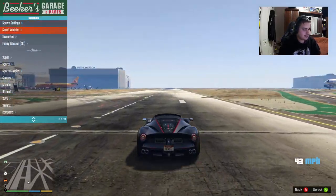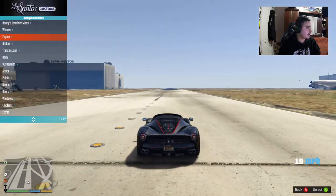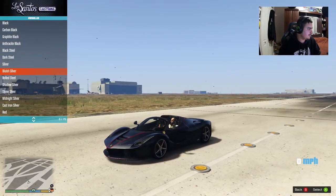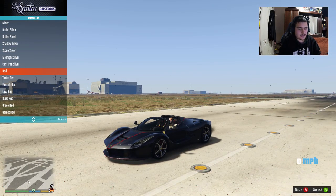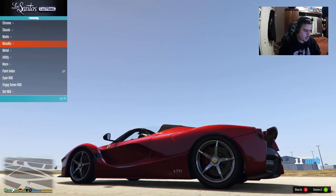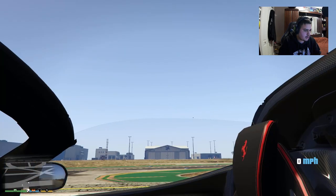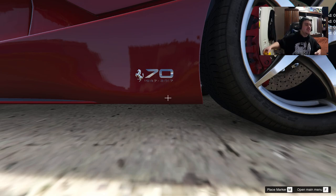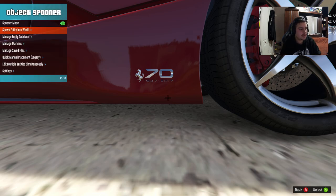This car is pretty fast already. Let me go to engine — the only upgrades are performance. We're making this red, of course. Look at this — wait, it says '70 years of Ferrari 1949 to 2019.' So this is a 70th anniversary edition car — that is pretty awesome!